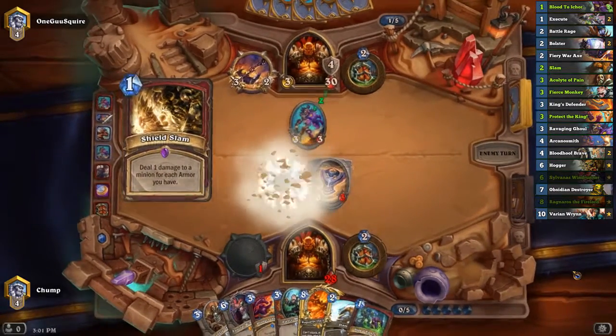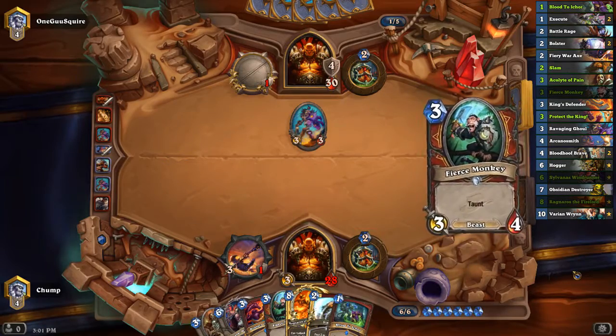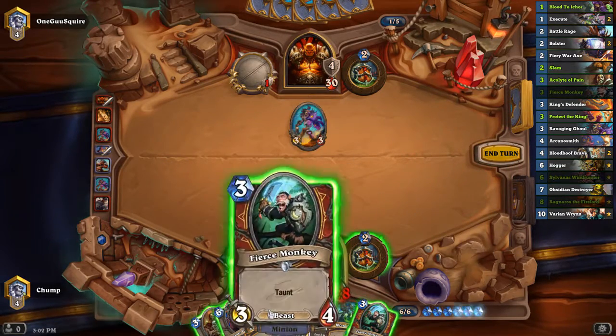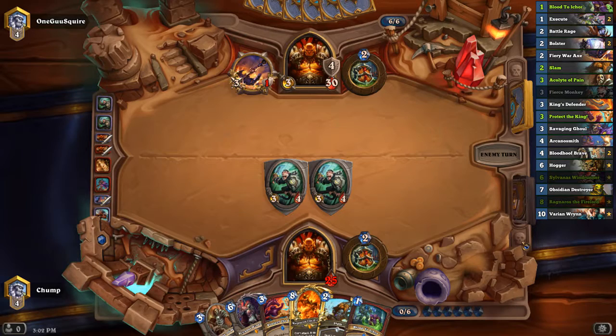Playing the Ravaging Ghoul there did kind of leave me weak to his Ravaging Ghoul, so maybe it was not too good of a play. I don't really just want to throw out Sylvanas without it really applying any kind of pressure. It's dealt with pretty easily just by Execute, Second Shield, Slam. So I'll just play the two Monkeys here.